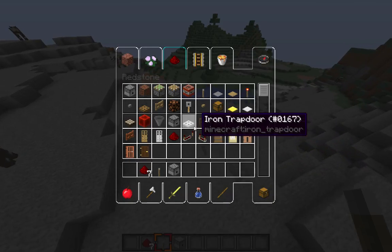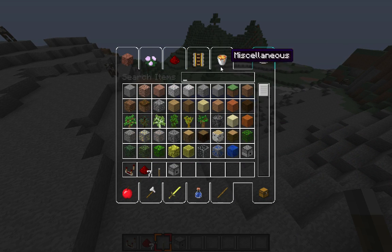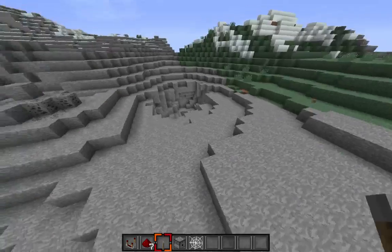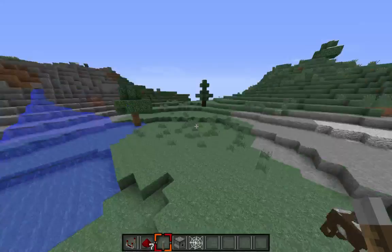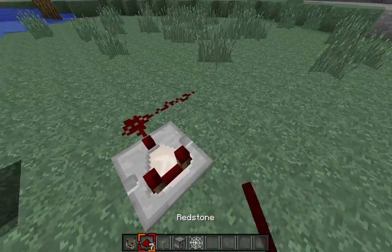Now you can definitely ramp it up quite a bit by doing a few simple modifications. One of them involves cobwebs, which you need silk touch to get. We're actually going to fly over here — this is going to be the new world for our redstone tutorials. You're going to place your comparator and do everything just like you did last time.